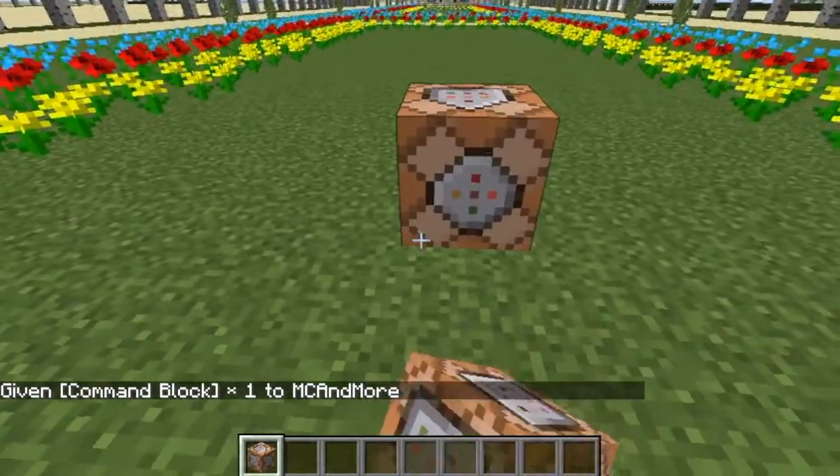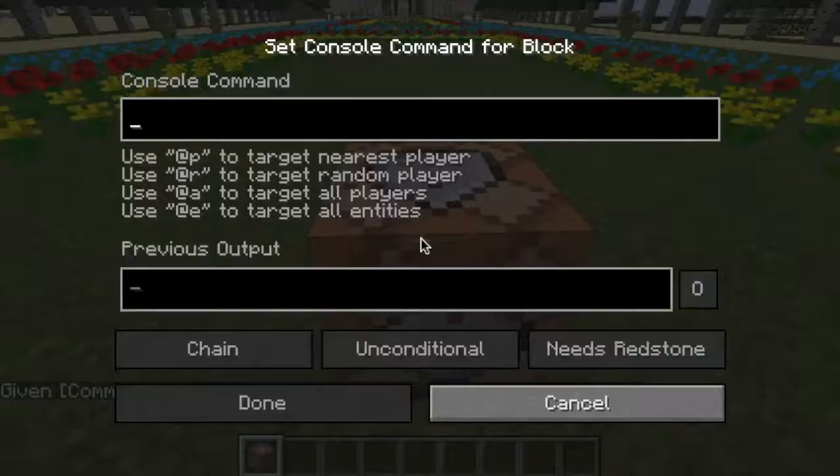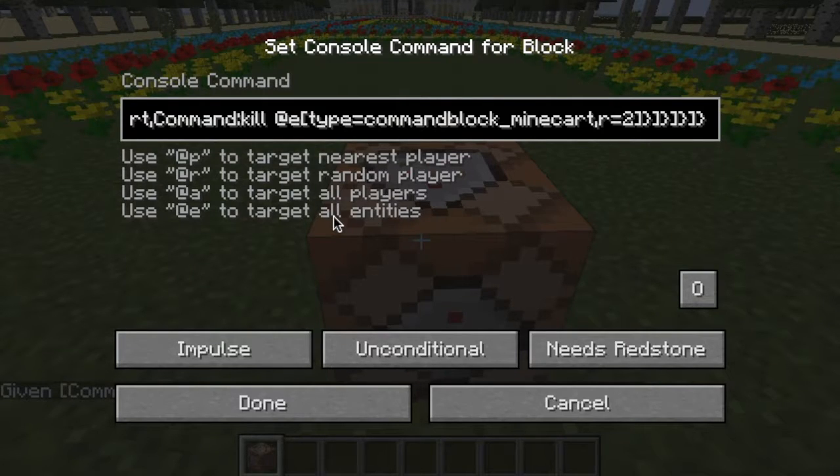Once you have the command block, put it down. Then go into it and get the command from the website I put in the description below. Copy it and then do Ctrl+V on a PC or Command+V on a Mac.